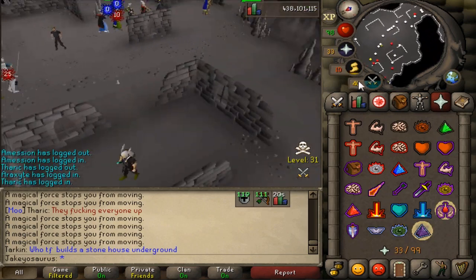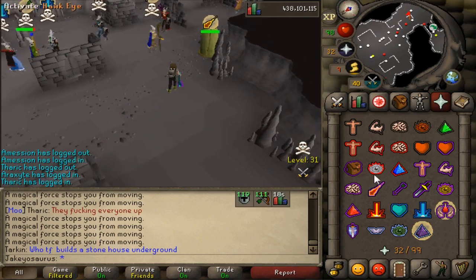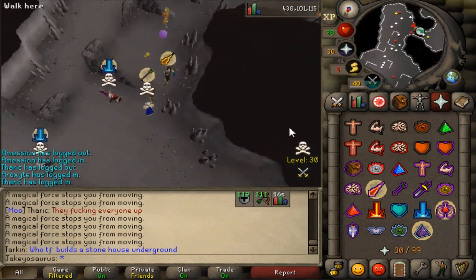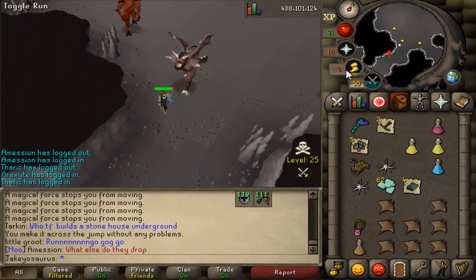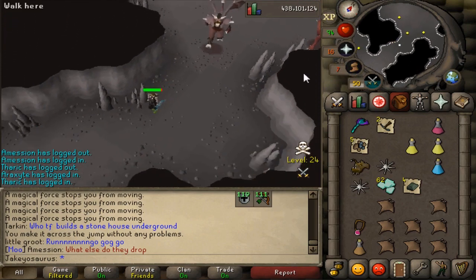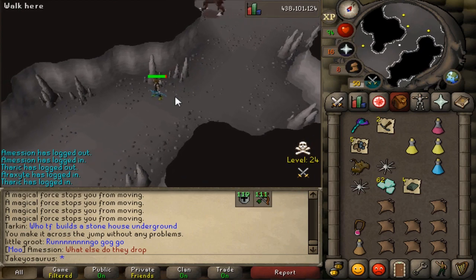People are getting teleblock'd - gotta run! I think the PKers are slowly getting onto everyone. So I'll just run. Also, all the revenants have a chance of dropping an ancient crystal, and I guess it scales by combat level - the harder they are to kill, the more chance of getting them.